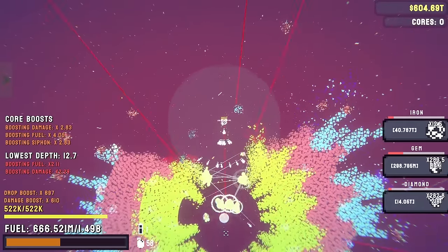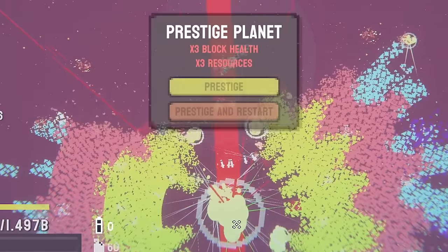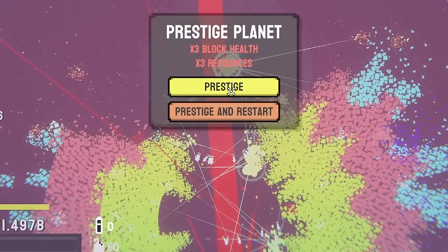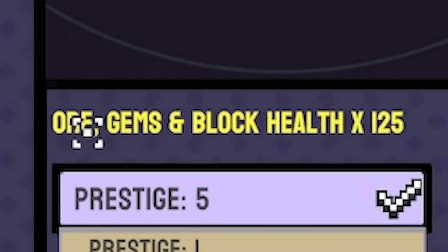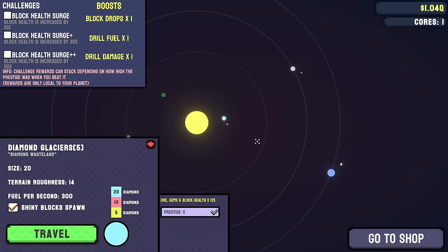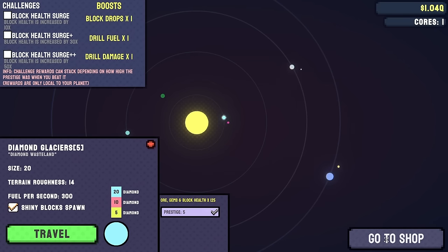We've made it into the core now - you can see the core is getting smaller and smaller. Let's hit it with another orbital laser. We have prestiged it. Now every time we prestige - we've done it five times - the ore and gems amount goes up by a multiplier, but so does the block health. So planets get harder to destroy but we get way more resources from them. You might be asking, why do you need all these resources? Let's head to the shop.